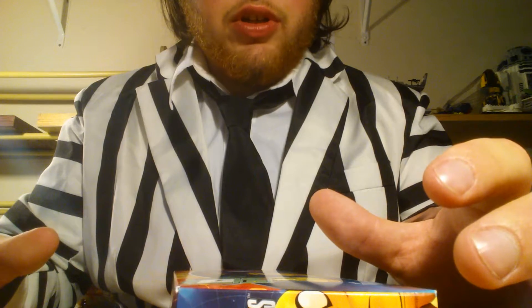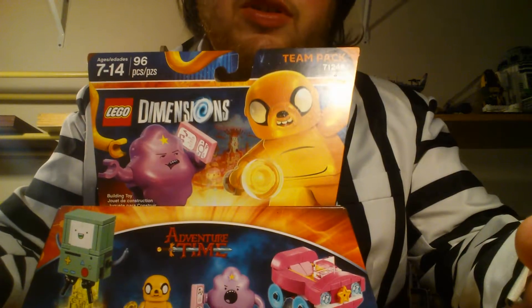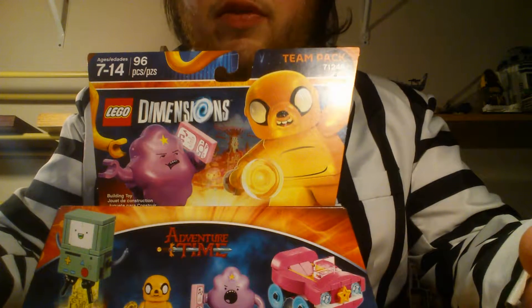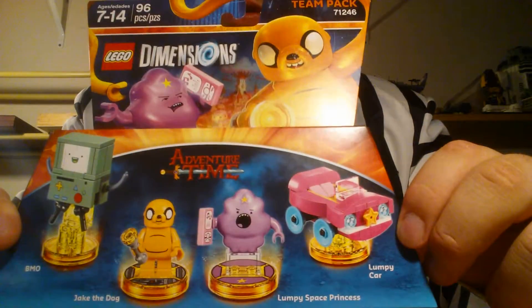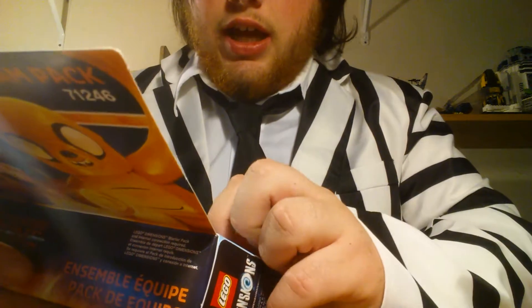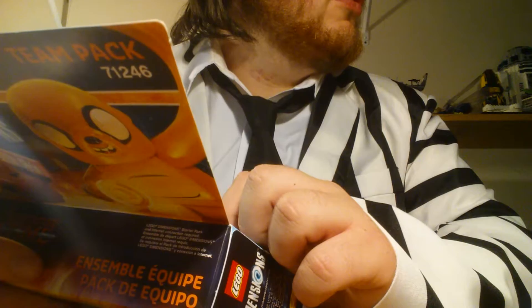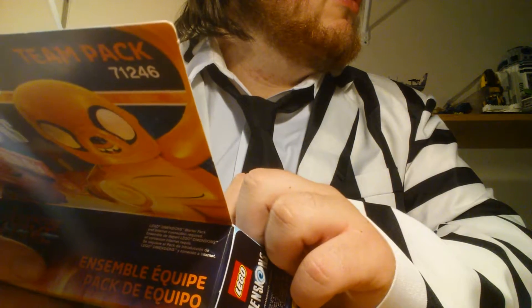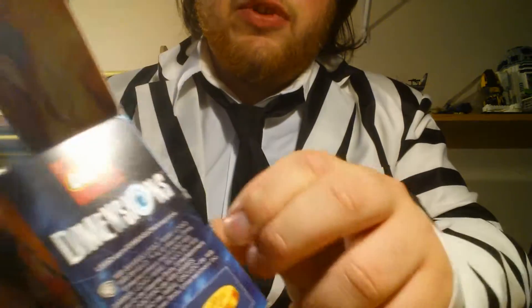Today we'll be doing another unboxing. I got the Adventure Time — well, you already know because of the title — the Adventure Time team pack with Jake the Dog, Lumpy Space Princess, the Lumpy Car, and BMO. I got this about 10 minutes ago, because I live really close to GameStop — it's like a 5 minute drive for me.